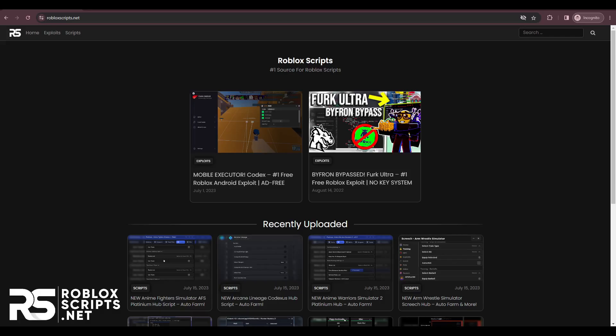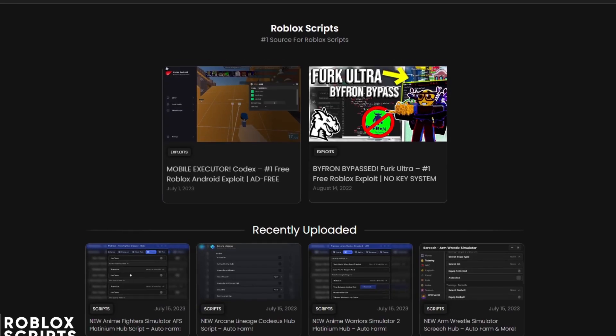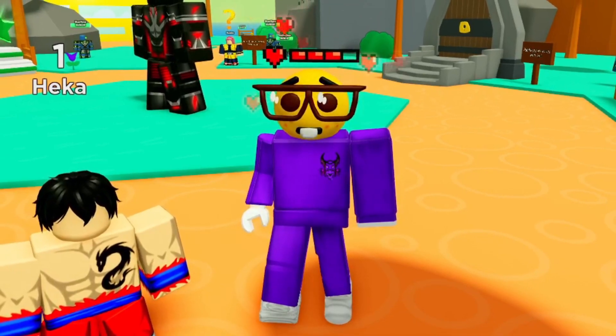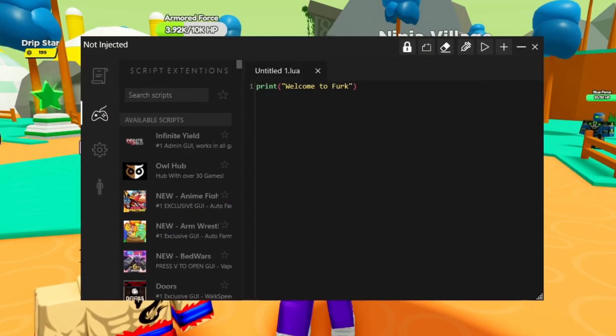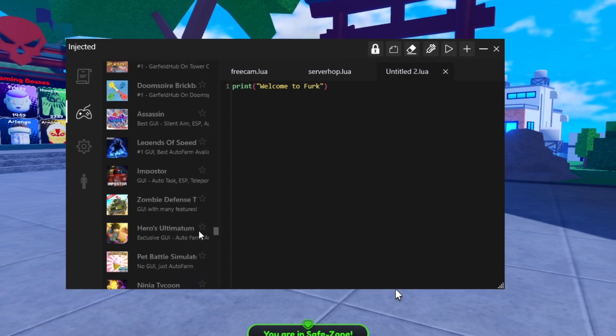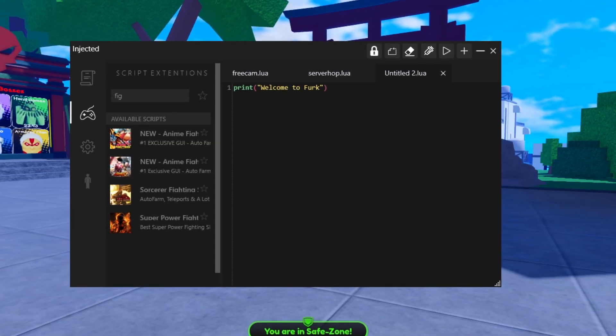To download the script, go to the first link in the description and you'll see this website. The first thing you need is a Roblox executor. If you're on PC, you should use Furg Ultra, which is the best free Windows executor right now — it's completely keyless and has over 200 games built into the game hub.